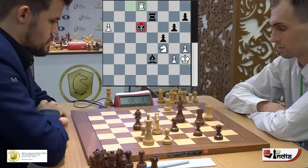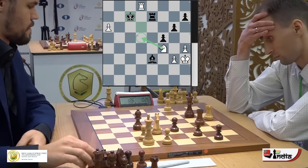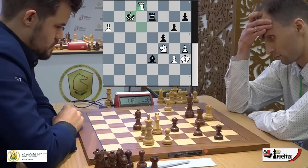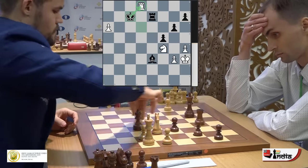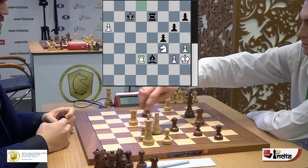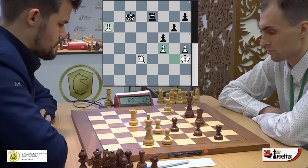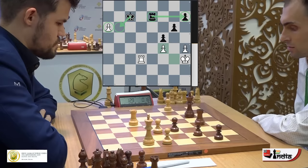King c7 played. Knight d5 check is possible, but it cannot be played because king takes d8 is hanging. However, after you move the rook away — which Magnus is intending — knight d5 check is definitely a possibility. He goes rook to d3, hitting the bishop on e3. Now the bishop chops off the knight, pawn takes. The engine says this is equal because the a-pawn is going nowhere, the king is controlling it, and the black rook is controlling the other pawn. How does Magnus Carlsen make any progress?